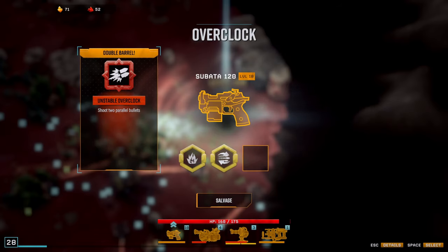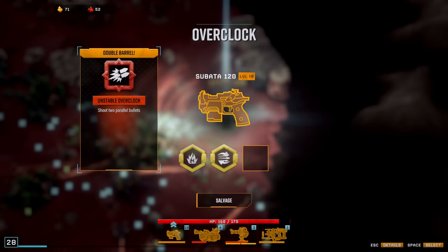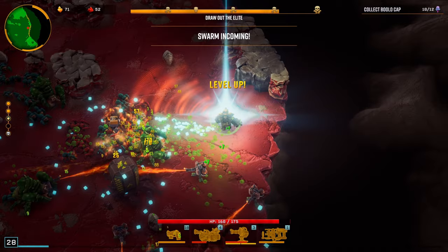Last morphing for the pistol — unstable, shoots two parallel bullets. I only get one choice. As far as I see, that just doubles the damage. What does salvage even do? I'm tempted, but maybe in a future video — and if you guys want to see a future video, comment that down below. For now I'll take the shoot two parallel.